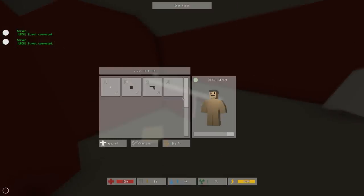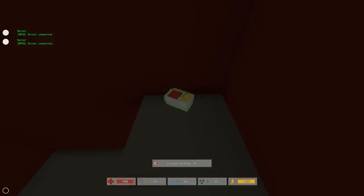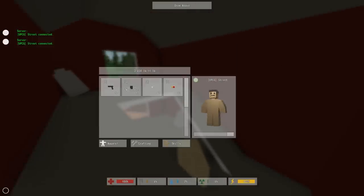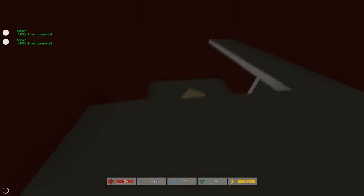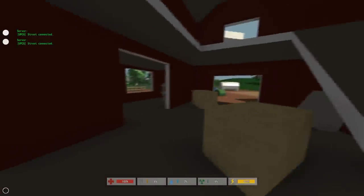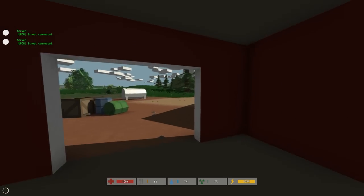We got a gun, let's go ahead and switch our inventory around a little bit. Potato seed — I'm not sure exactly what I can do with that yet. I'm going to assume that this will be a full-blown zombie survival game at some point, with farming and hunting and all that type of stuff, which we might already have in here.